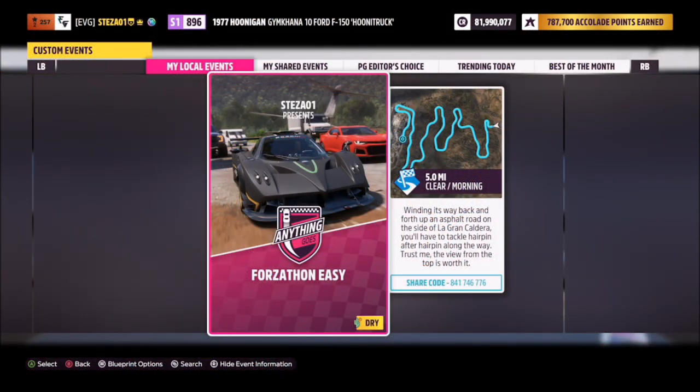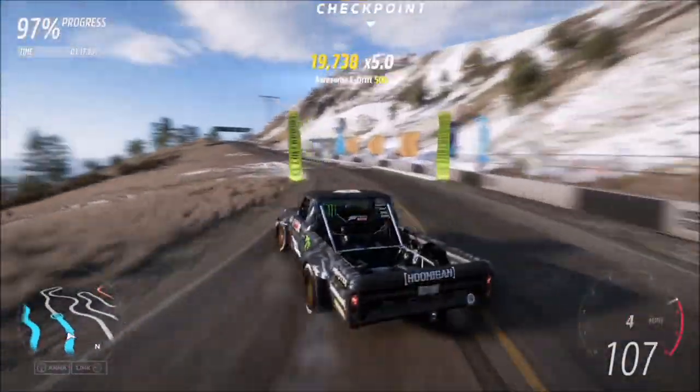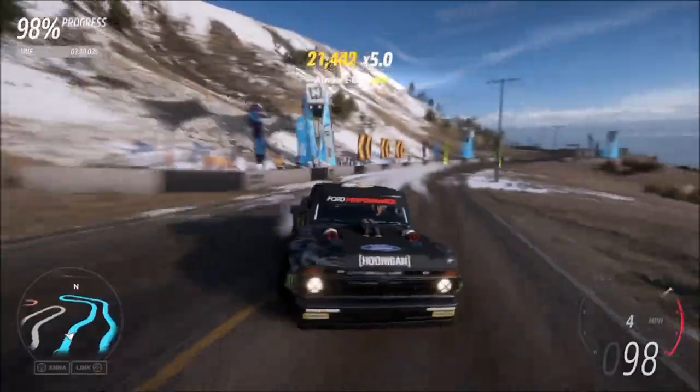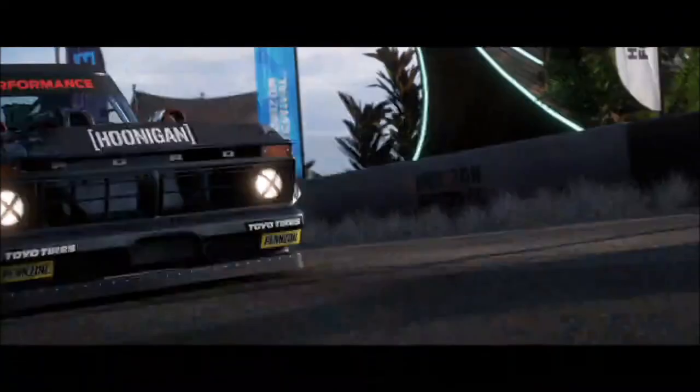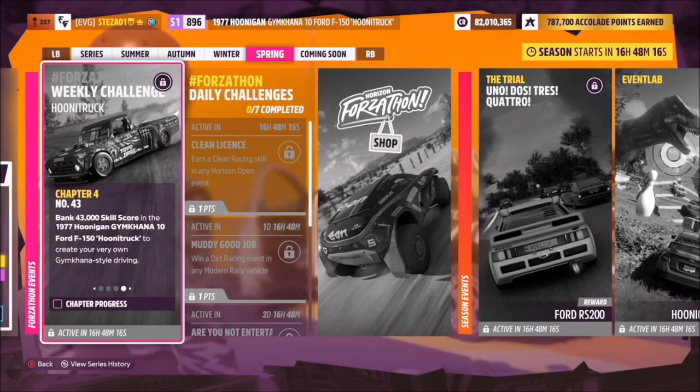I've also created a blueprint for you to use called Forzathon Easy. The share code is 841 746 776. It's the normal race but with no AI drivers, so you can just go flat out and get the race done as quickly as possible — or you can have a bit of fun and drift around it like I did, which is actually quite fun.